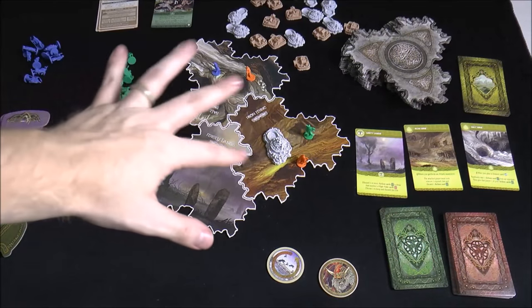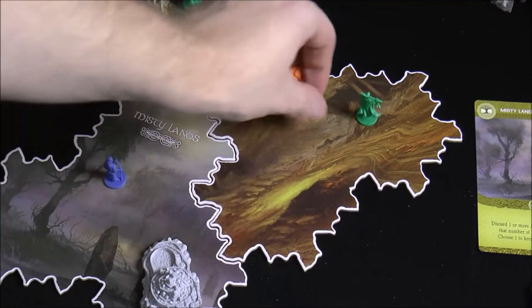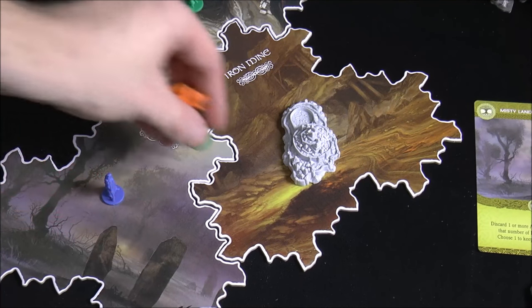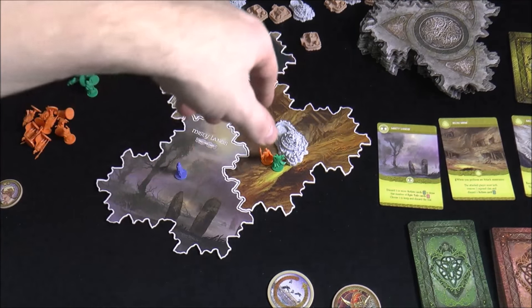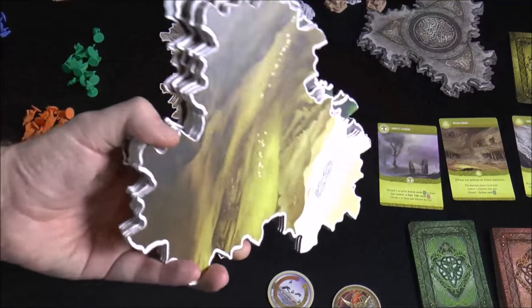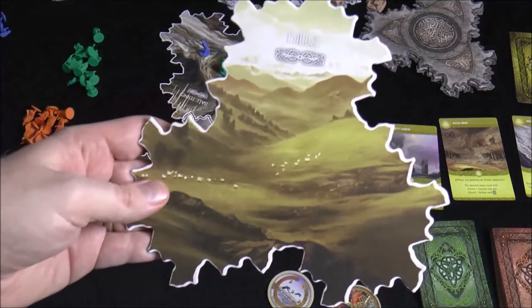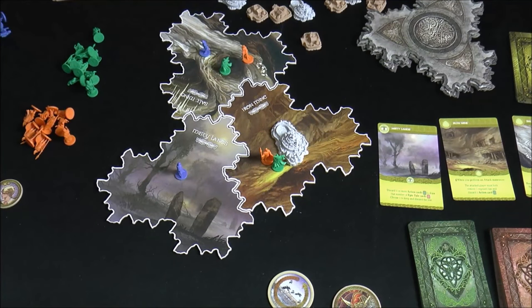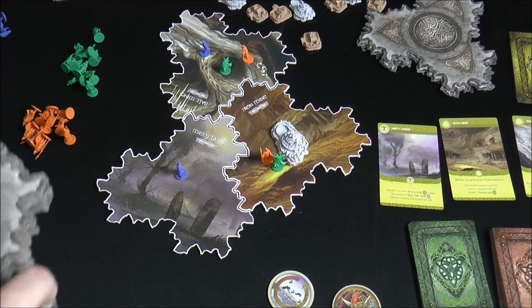Let's take a look at how the game works and how it looks, which is also very interesting. Here you can see just about everything you get in the game. The first thing to notice are these different area tiles — they have cool painted backgrounds. There's an iron mine, and this one is the misty lands. You set out tiles equal to the number of players randomly. The game gives you a learning setup but you can also do it randomly. The tiles fit pretty well and the art is really cool — you've got hills and plains. This is supposed to represent Ireland during the time the Celts were settling the island.